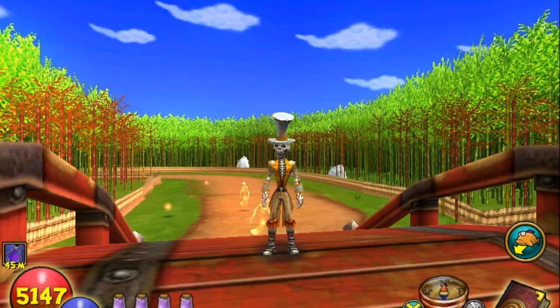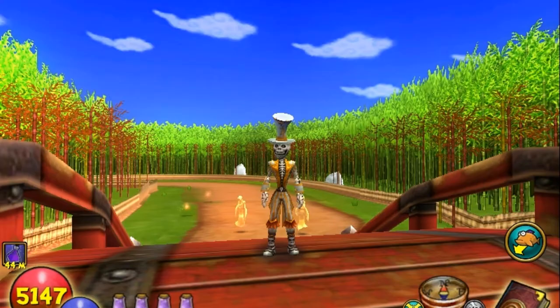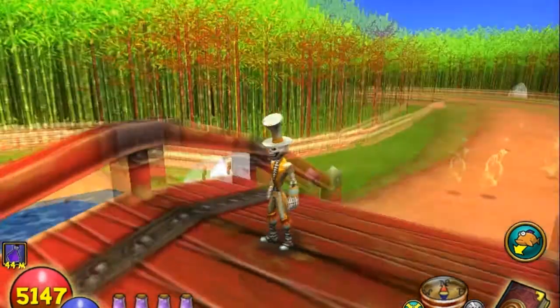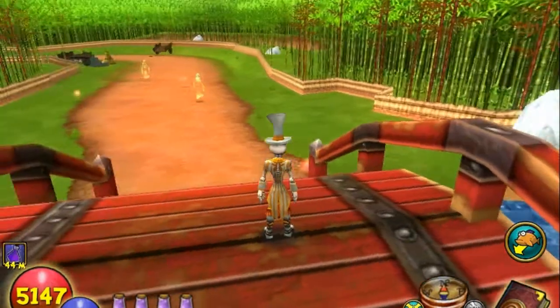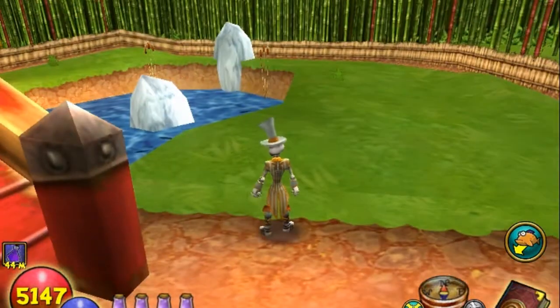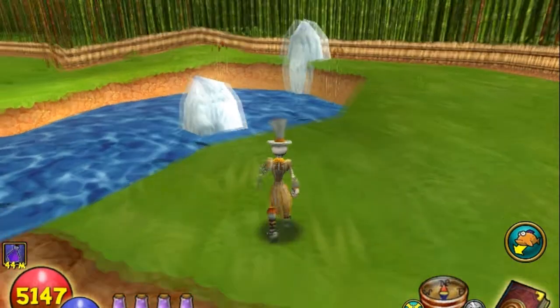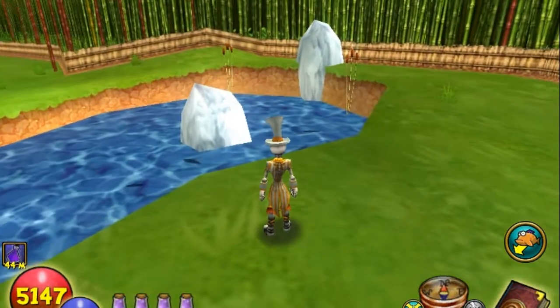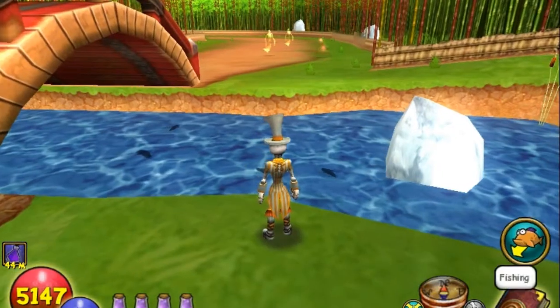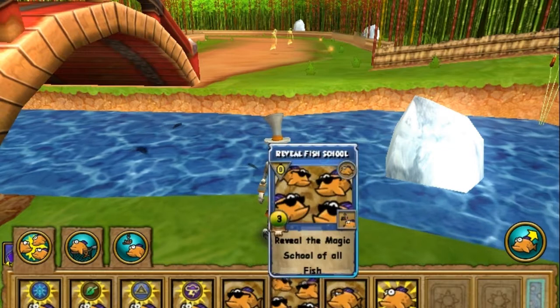Hey, what's up gamers, this is Skellomystic, welcome back to my series of advanced fishing called Catch It Fast, where I attempt to catch a targeted type of fish in less than 10 minutes of gameplay. Today we're in the ancient burial grounds and we're looking for a death fish called the Codfather. I've seen this fish before — I have one in my tanks — and I think he's really cool looking. Let's go ahead and start by seeing what we've got.